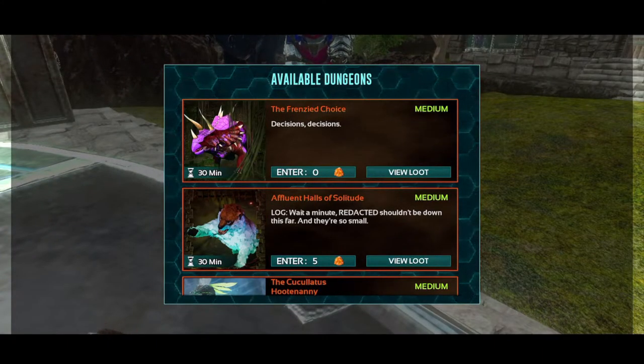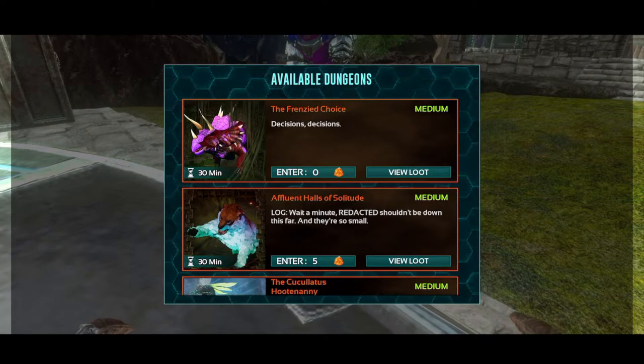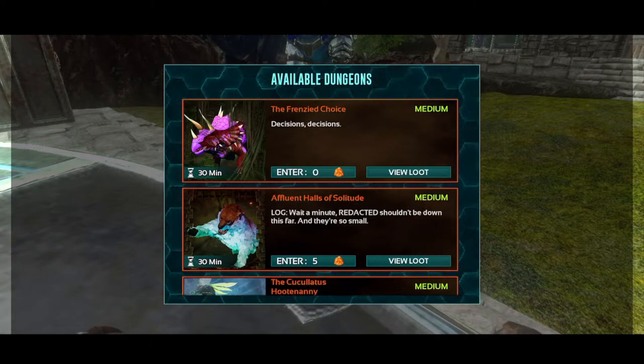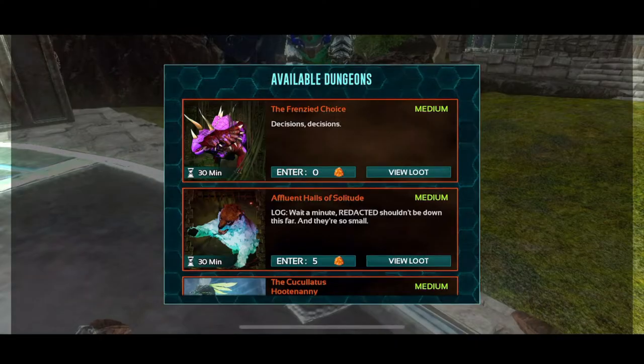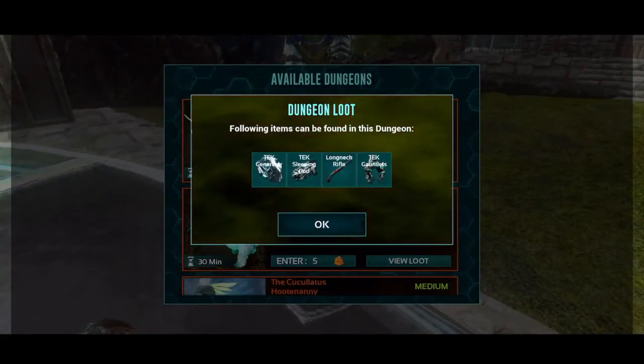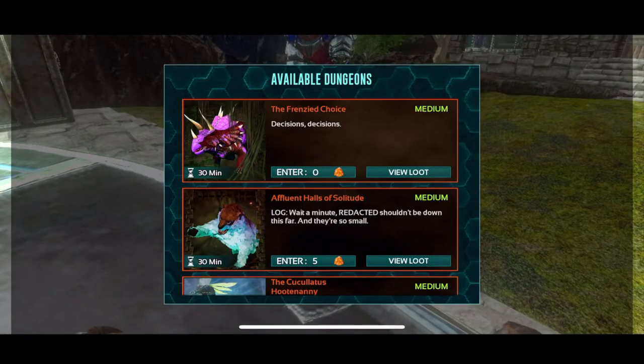It's a medium difficulty swamp dungeon, very easy to speed run. There are only two required event rooms, really. Although if you do a third one, you can avoid a trap, which is pretty cool. Loot this week is the tech generator, the tech sleeping pod, the long neck rifle, and the tech gauntlets. Let's go ahead and hop right in.